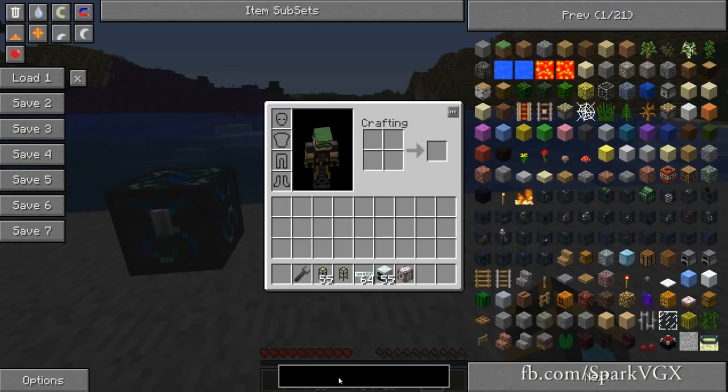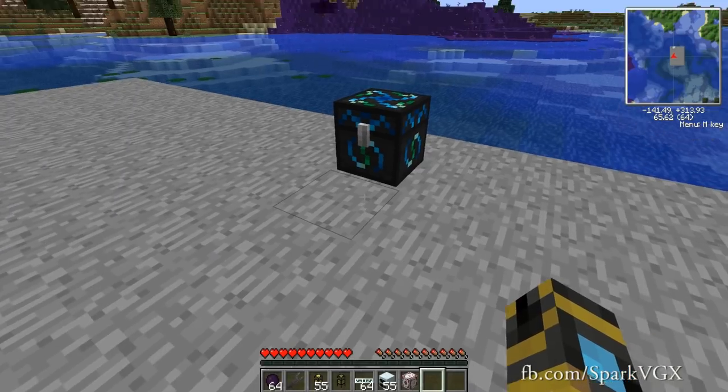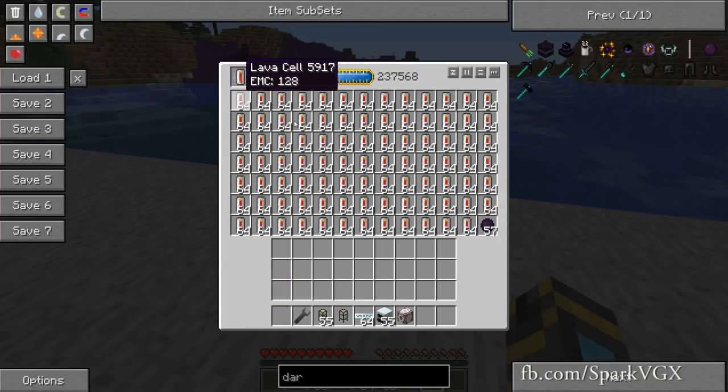Now if you have a ton of dark matter like I do in my single player, what you can do to create a whole bunch of energy really easily is just pop a whole bunch of dark matter in the bottom right corner. Voila! Stacks and stacks of lava cells.